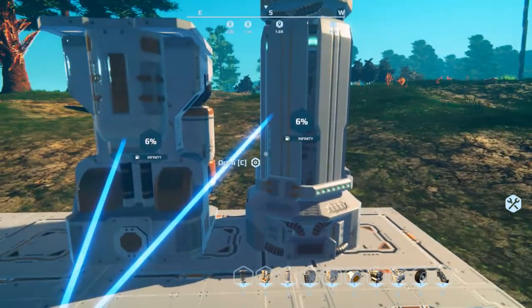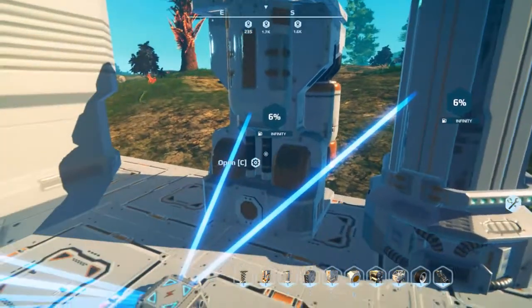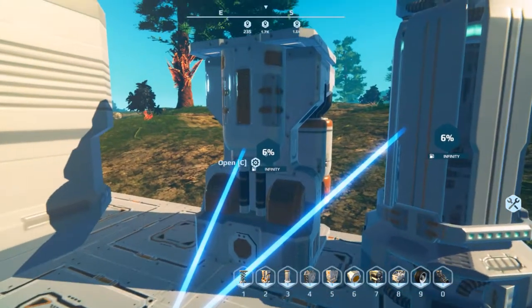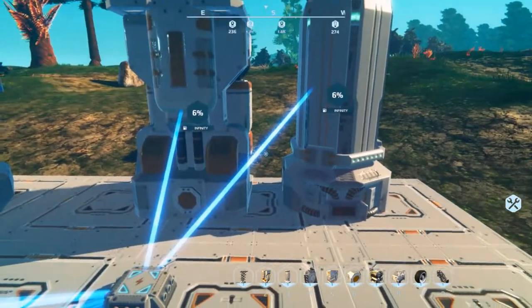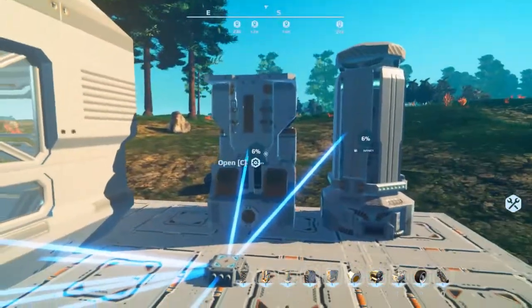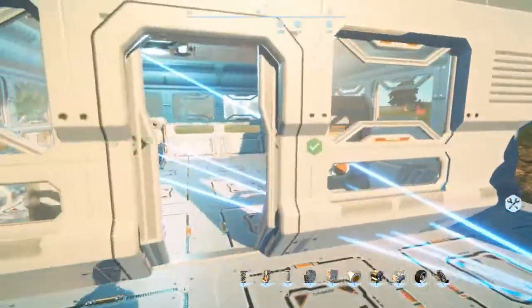With that combined output, it's only utilizing 6% of max capacity. Someone was confused about this — they had four generators running showing 22% at 32 hours, versus one generator at 88% at 8 hours. That's because four generators produce four times the power for the same usage, so of course the percentage and runtime change accordingly.